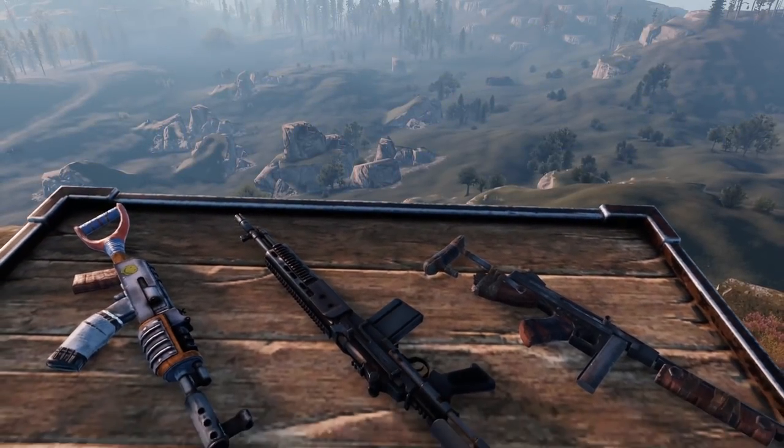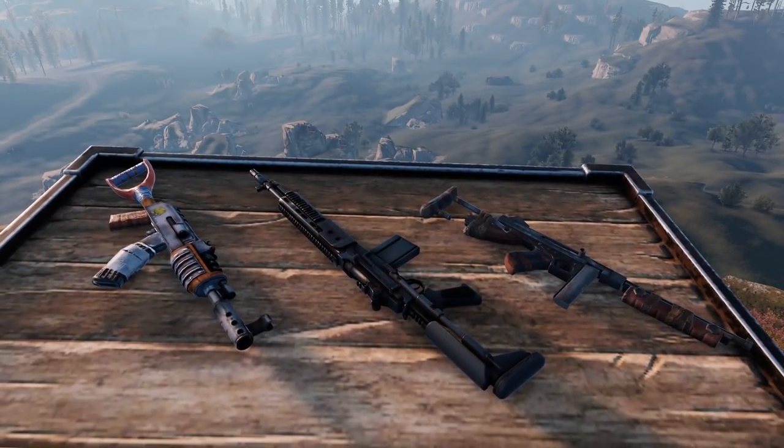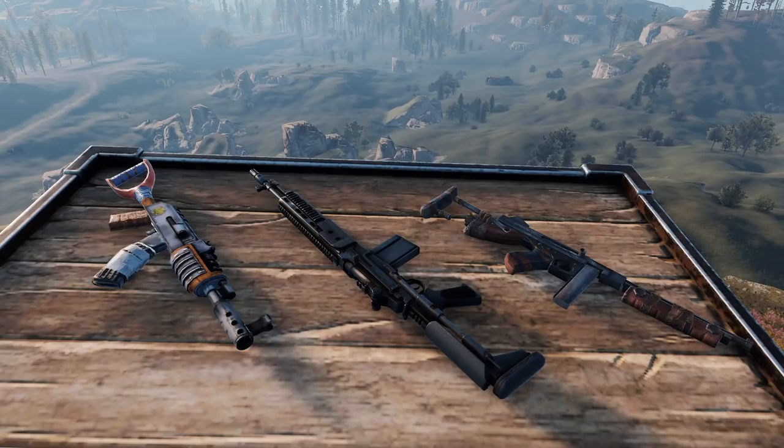Guns are an essential part of Rust. They're mandatory for effective mid and late game PvP, as well as protecting yourself from other players. But for many beginners, finding even one gun is a challenge. So where exactly do you find guns in Rust?